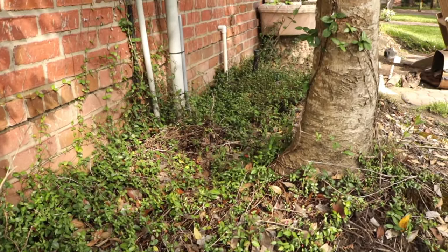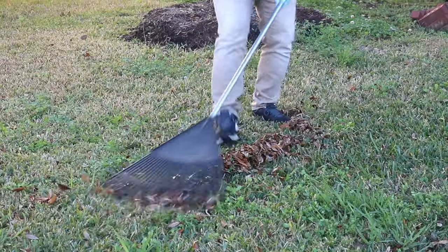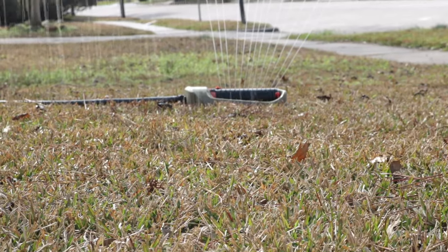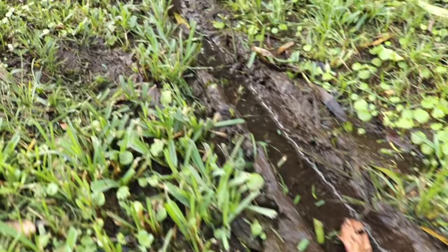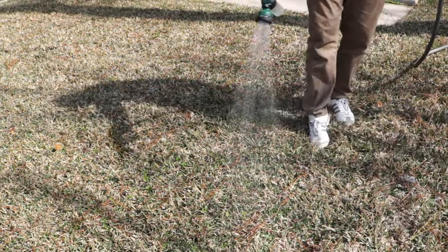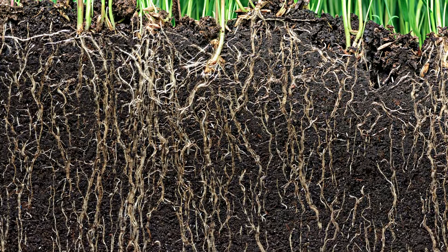Reduce the shade cast on your lawn by trimming overgrown shrubbery and tree branches, rake away leaf litter and pick up any debris, and regularly mow your grass to its proper height. Employ a proper watering schedule to provide your lawn with enough water to strengthen its roots, but not so much that it will encourage disease. Most lawns require 1 inch of water every week; apply the water all at once in the morning so it has time to seep into the ground without evaporating in the sun.